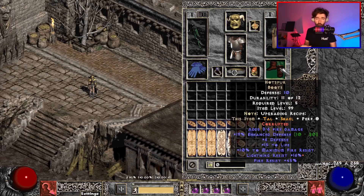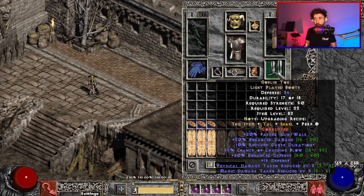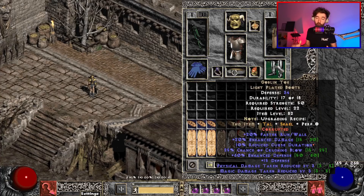Moving on to the boots, we are running Hotspurs. The reason is we have maximum fire res, which is important. In this case I have a corrupt of lightning res but I don't need it — I'm capped without it. An important point here is that at the start of the fight, you always want to be running Goblin Toe because crushing blow is still effective on bosses up to around 60–65% of his HP. This makes your life so much easier at the beginning of the fight. You keep Goblin Toes on until crushing blow is no longer effective, then you swap to Hotspurs for safety. It's worth the four rejuvenation potion slots to use Goblin Toe instead — it makes the start of the fight an absolute breeze.